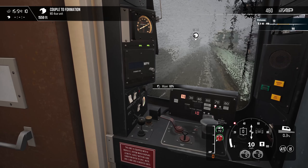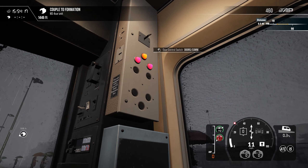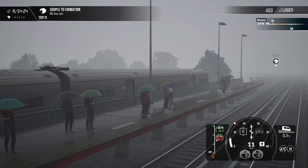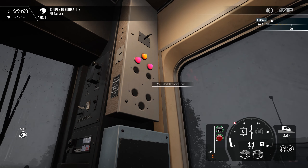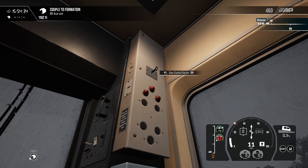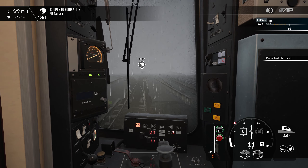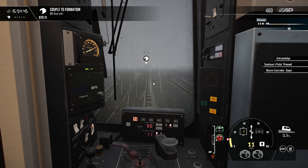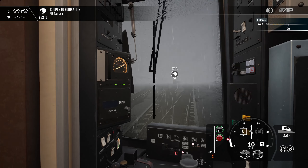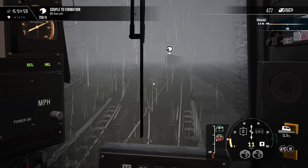Let's go ahead and turn on the wipers here. Will it let me open the doors? I think we have to be stopped — yeah, that's a good thing though. Got that 10 mph coming up so we're gonna go ahead and start slowing down. There we go. I think I see the formation that we're hooking up to possibly — I think it's that one right there. No, it's behind it.